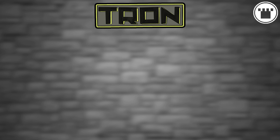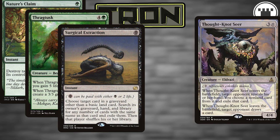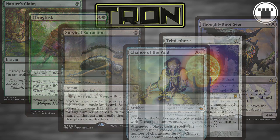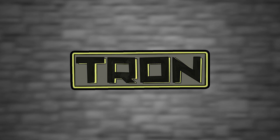So that takes care of the main deck. Now for the sideboard. Some of the more popular sideboard cards you'll find in Tron are things like Nature's Claim, Thragtusk, Surgical Extraction, Thought-Knot Seer, Trinisphere, Chalice of the Void, and so on. There are a lot of sideboard options — it just depends on what you think you'll want for where you're playing.